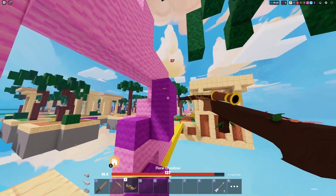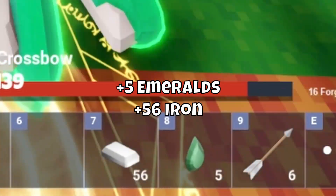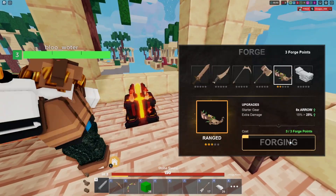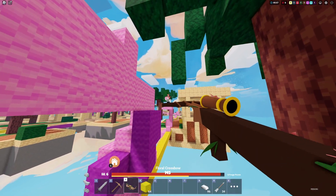Lila's kit ability upgrades all of her bows and projectile weapons into special variants. The bow becomes a rosebow, crossbow becomes a rose crossbow, and the headhunter becomes a floral headhunter.